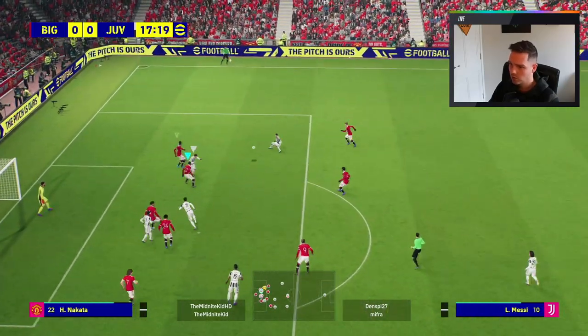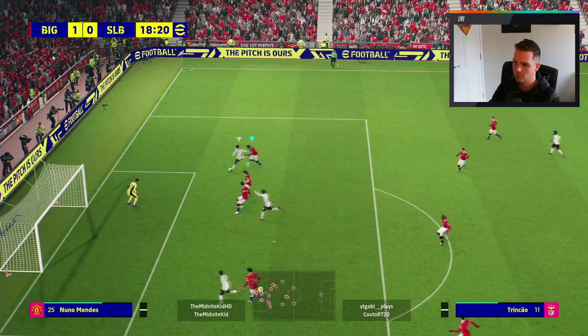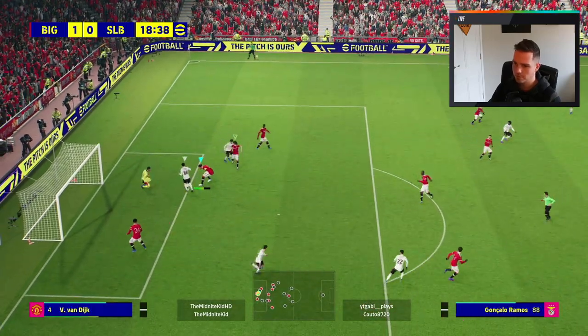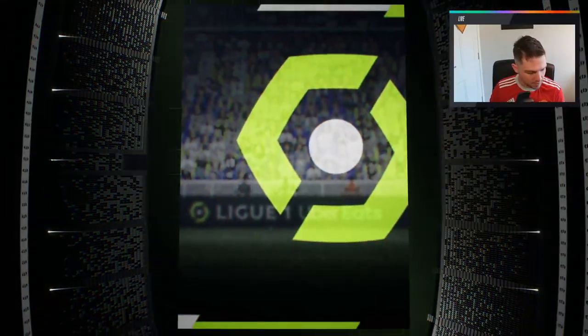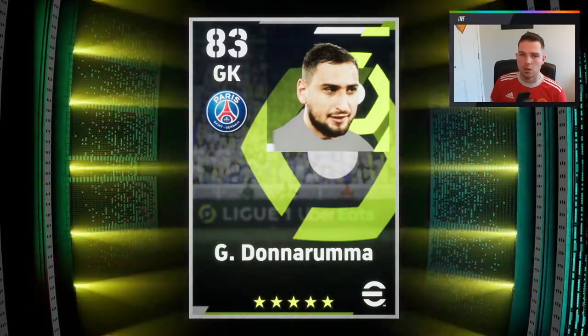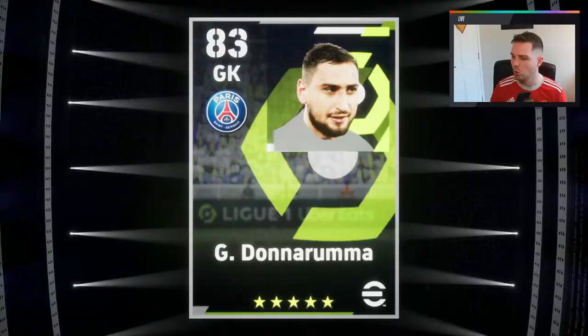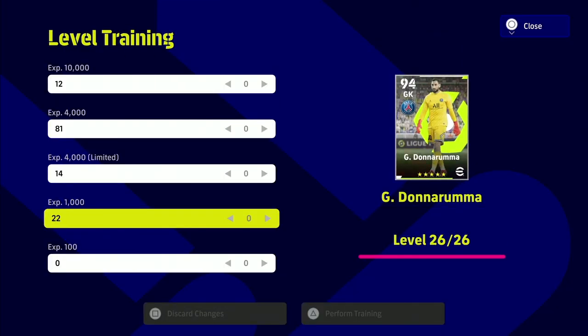His reflexes are probably his biggest asset — his physique, his reflexes, his reactions. This save here kind of sums up everything he's about: makes a save, makes a bad call, and then makes it back up again. We did sign Donnarumma from day one. I have tested all these players I'm reviewing with 100 games or more. He does have a featured card as well — when you max him out he goes to 26 levels.